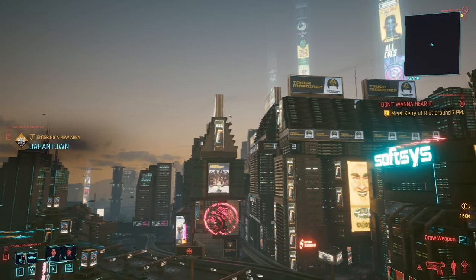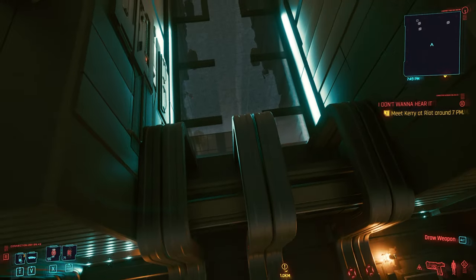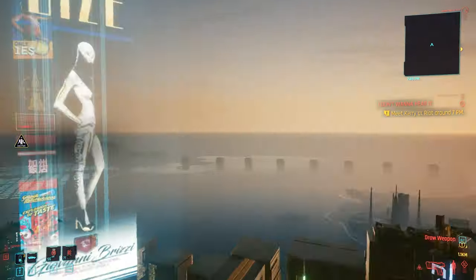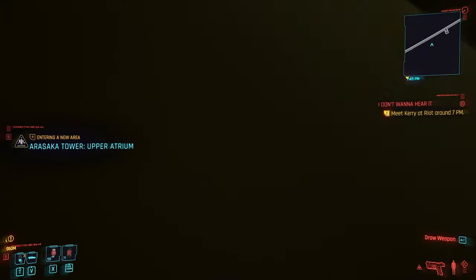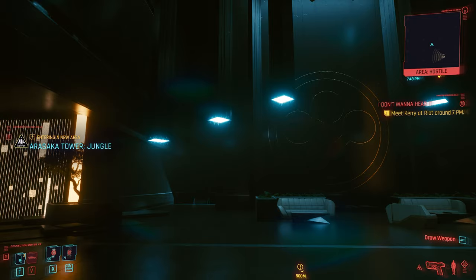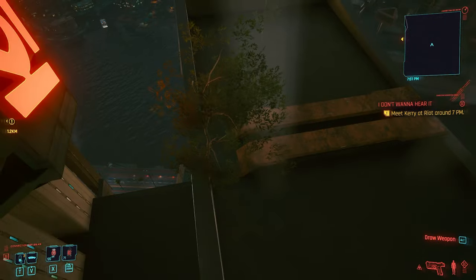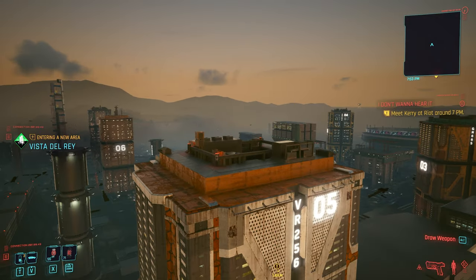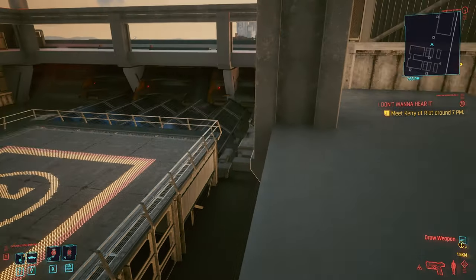You can speed up your velocity, slow it down, and whenever you have flying mode enabled, you can clip through walls and floors. That's pretty handy if you want to explore the unfinished realms of Night City. And trust me, there are plenty of unfinished places in this game. This mod is really interesting to let players have an idea of how much work they put into this game and, at the same time, how much is still missing to be complete.